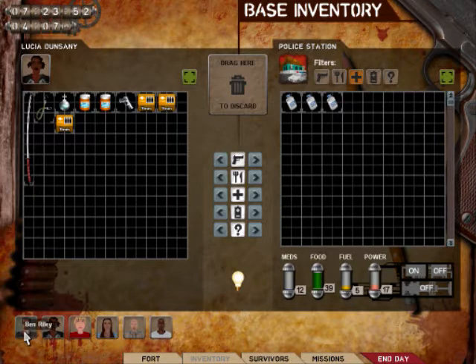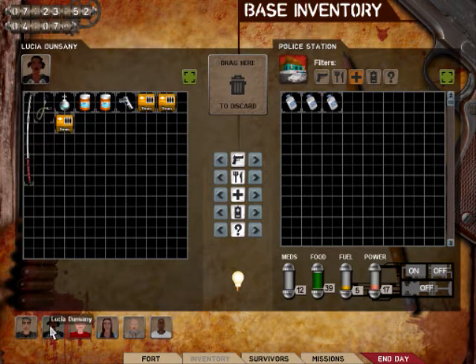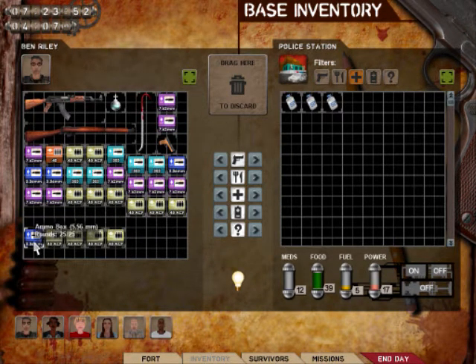That's for a revolver. Revolvers are pretty good to give to the people who aren't really good at shooting, because it takes longer to reload and they won't be wasting as many bullets. But they're not really effective against horde zombies — probably a few, but not a whole lot.